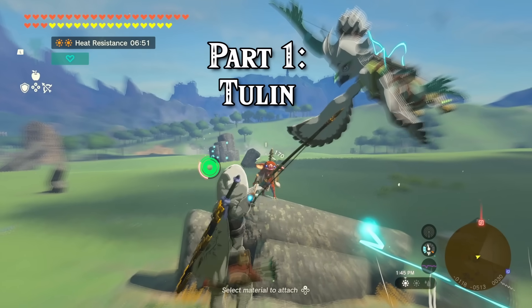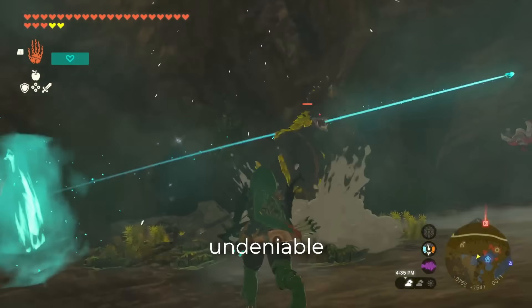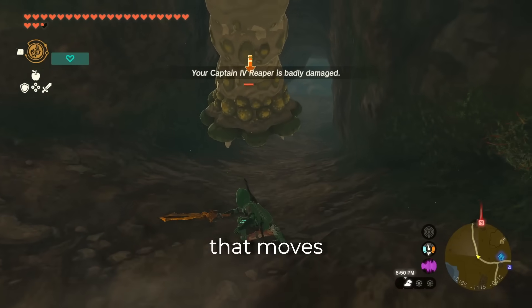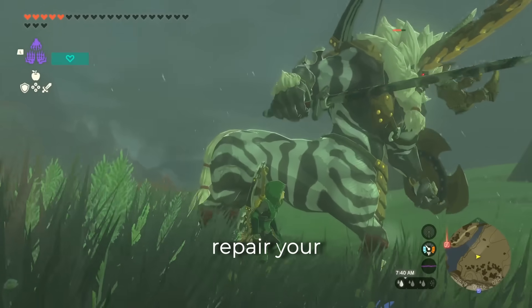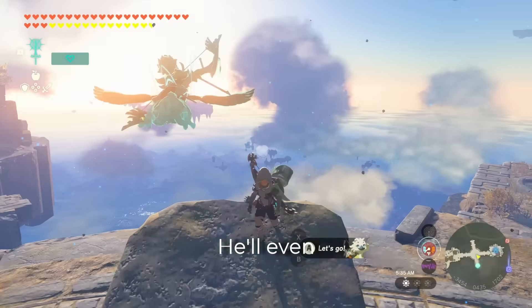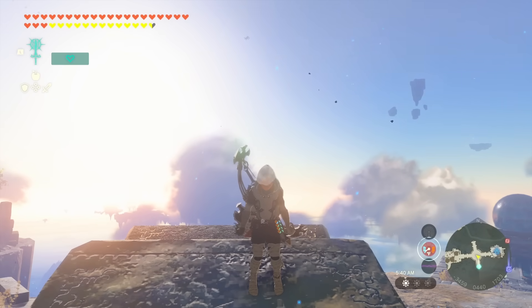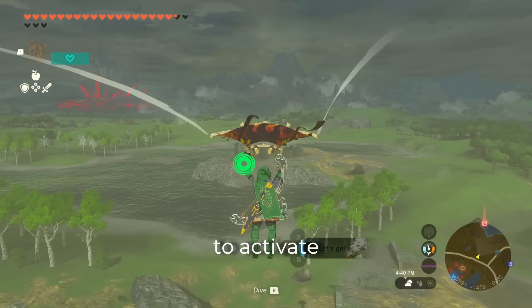Today we'll start with Tulan. Of all the Sages, Tulan is an undeniable legend for his ability to pop crit spots when it matters most. He'll stun anything that moves and without hesitation, including that rock Octorok you needed to repair your weapon. He'll even take one for the team when you need him to. I think he has the most well-implemented power since you don't have to find him to activate it while gliding.